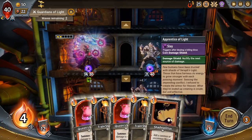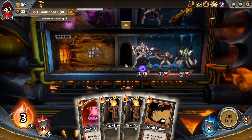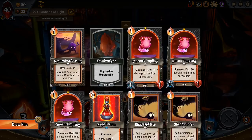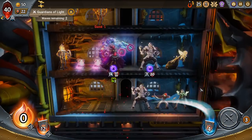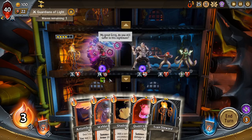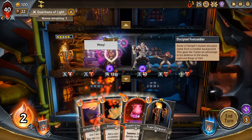We want to leave space to play Imps on this turn and kill off these enemies. There's no reason to hold Imps for too long here. So now we can play Train Steward — there's no reason to hold on to Imps. We will not see any of these cards again. In this combat you draw 20 to 25 cards total, maybe a little more.